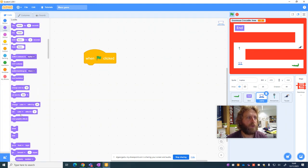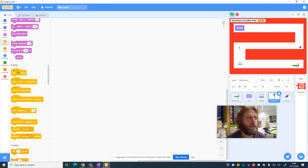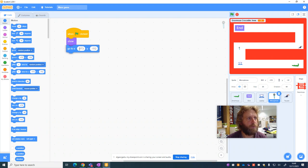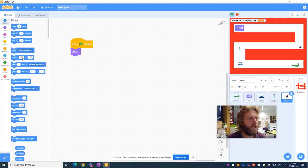We want the sprite to show so it's not hidden, and we want it to start in the position it's in. That means if I move the laptop and press the green flag, it goes back to the same position. I'll do the same with the microphone — when the green flag is clicked, we want it to show and go to its original start position. Same for the toucan.